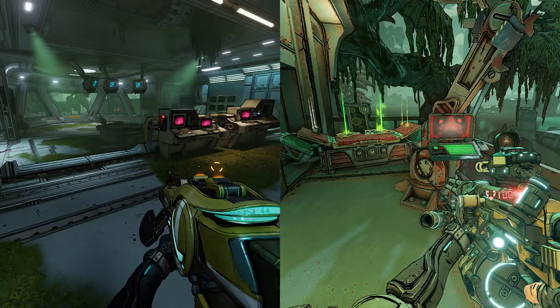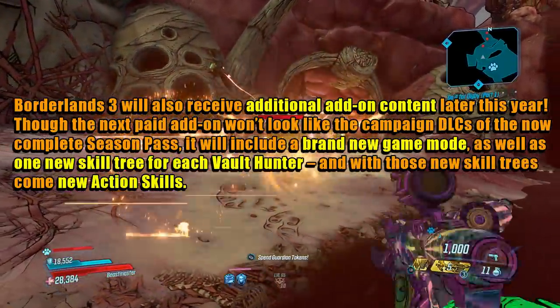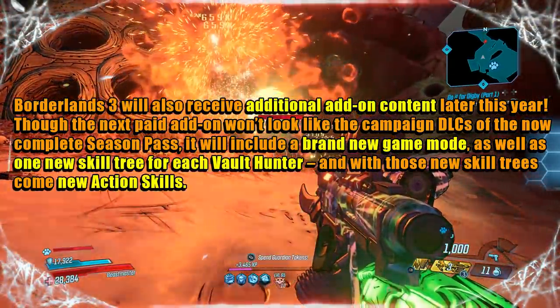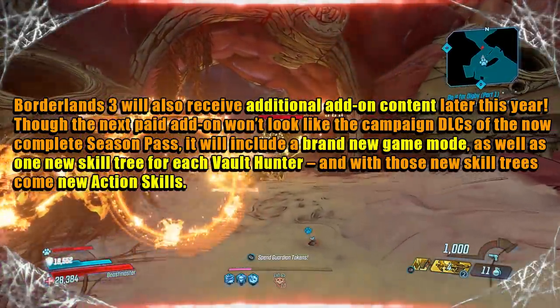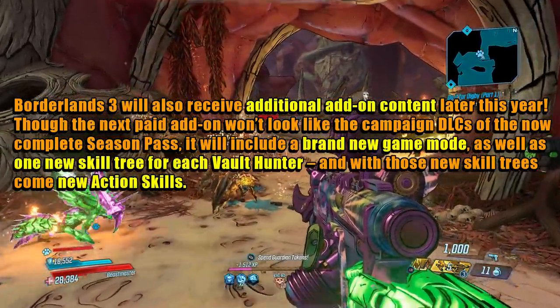Both of these new features will be added in a future patch that will be free. And even more exciting news — Borderlands 3 will also receive additional add-on content later this year. This will be a paid add-on, and it won't look like the campaign DLCs of the now-complete Season Pass. It will include a brand new game mode as well as one new skill tree for each Vault Hunter, and with those new skill trees come new action skills.